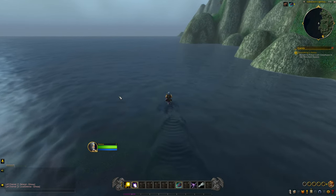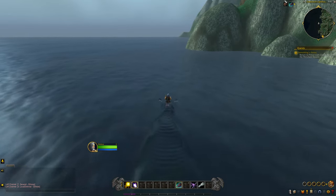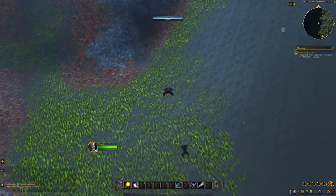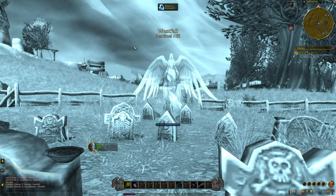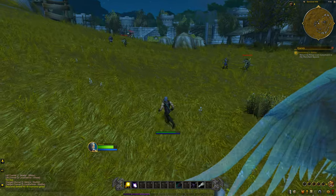So now what we're going to want to do is die. We're going to go underwater and hold our breath. And if this worked properly we should be in Westfall. There we go — we are officially in Westfall and we are officially a human druid!